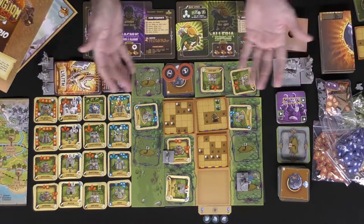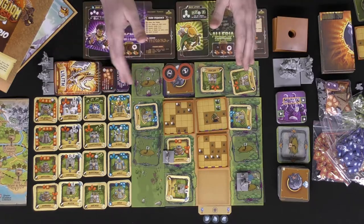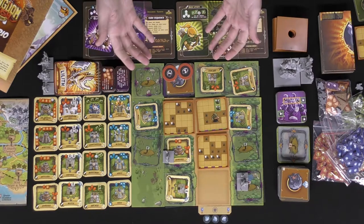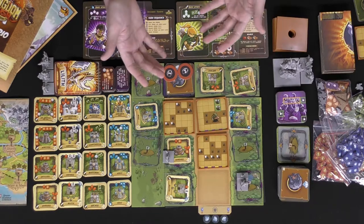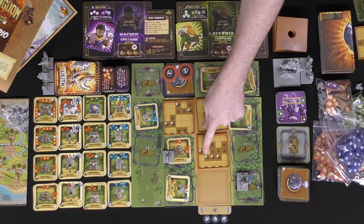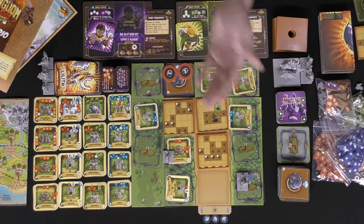Just try to survive the waves of enemies, and if you succeed, you move on to the next scenario. There are also additional campaigns and one-shots you can set up and play, allowing for limited replayability with just the base game. I've reviewed this before but now that I have the final retail copy — not the prototype — I wanted to give a refresher since it plays a little differently.